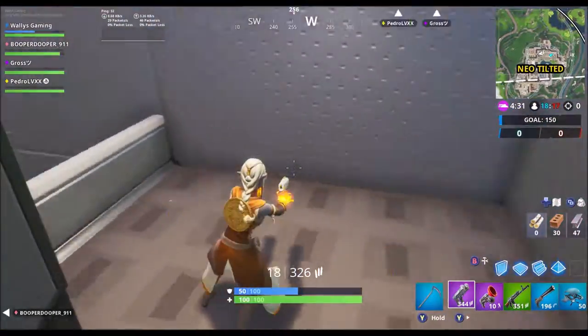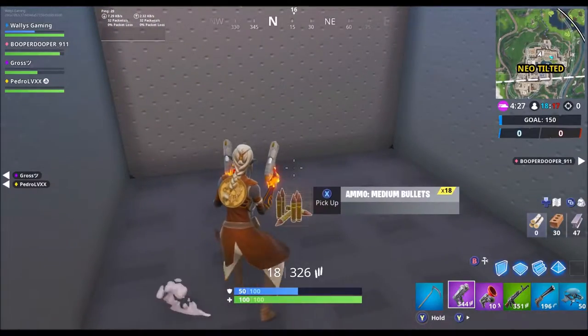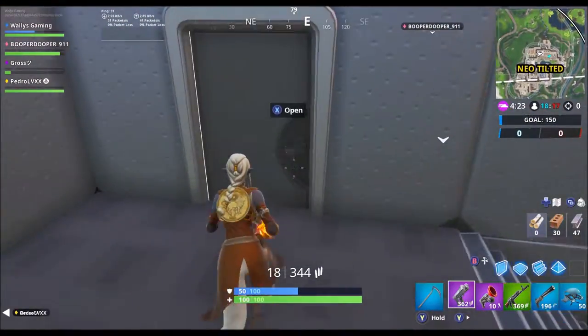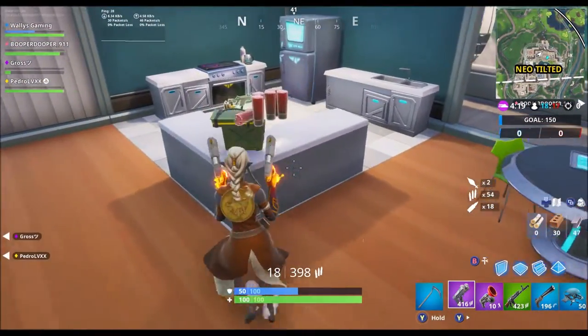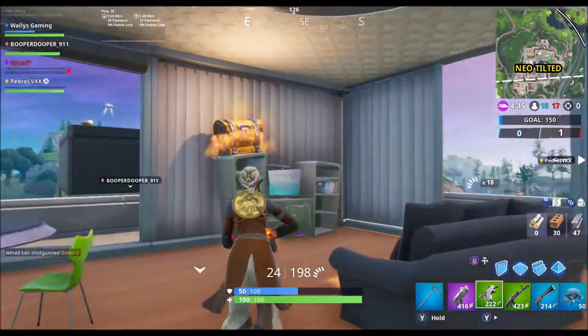Hey, what's going on everyone? Wally here, and today we are back with some more Fortnite gameplay. Today we are going to be doing another gun game challenge. We are going to be using the first four different types of weapons that we find here, and we will not be using any utility items, so we will be replacing this grappler here — and that is going to be our setup.